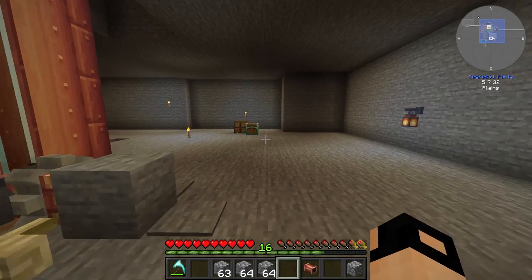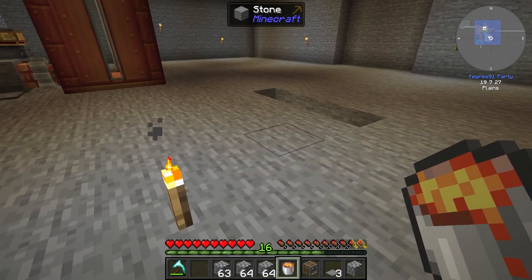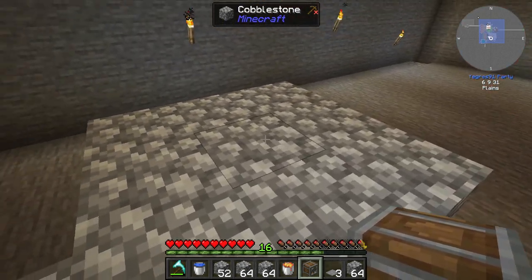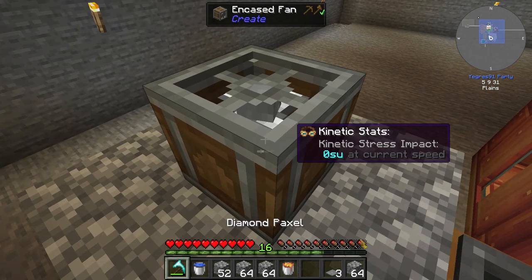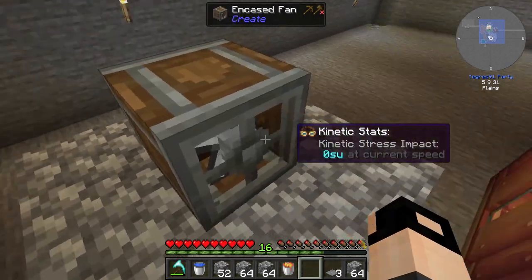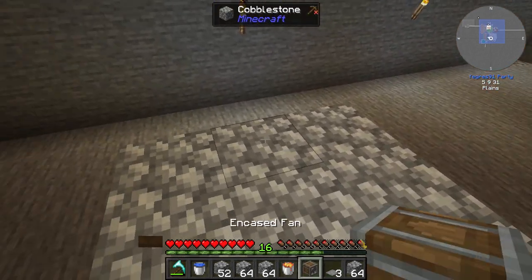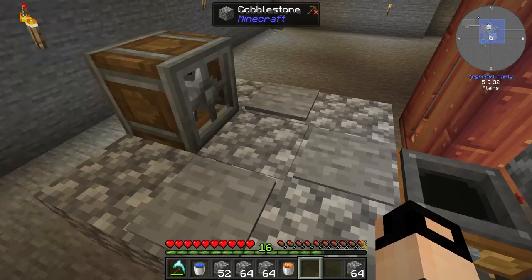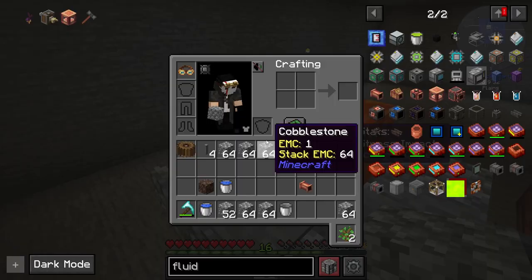Now we need to smelt it, so we'll need some lava, a heated fan, a water wheel, some water, and some shafts. Lava will be placed here. Encased fan. I want three stone pressure plates to block the lava from going anywhere.